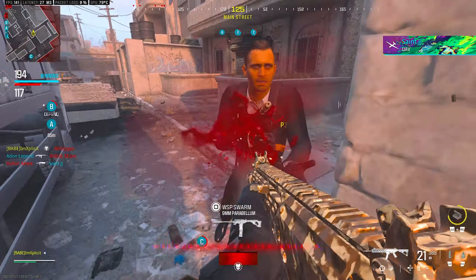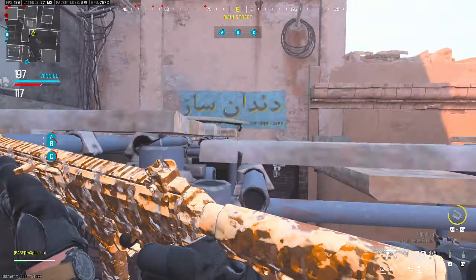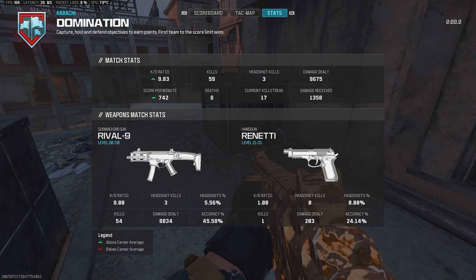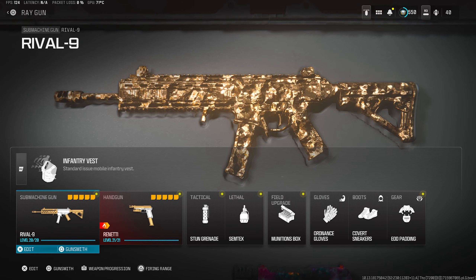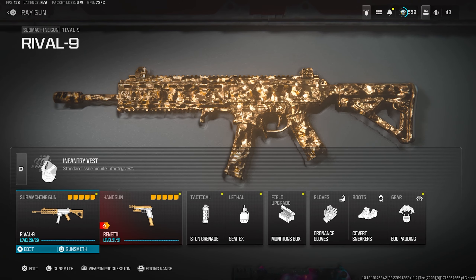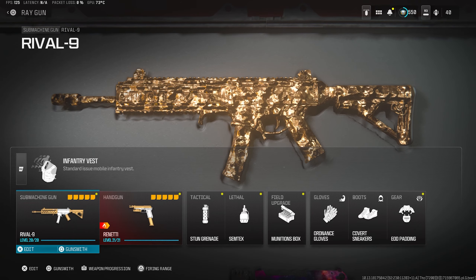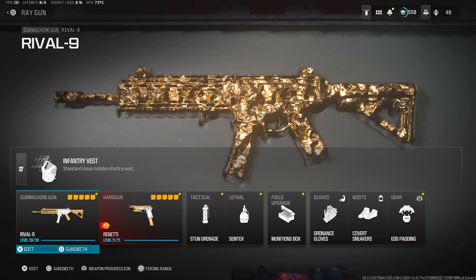Just like that the game is over. 59 kills — I went 59 and 6, 9.83 KD, 742 score per minute. Let me know what you guys thought about today's video. The vibe recently has been pretty chill, just yapping and talking about content, and today was even more of a yap session. Longer video as well compared to the recent ones I've been dropping. Hopefully you guys enjoyed it — please drop a like, it helps the video tremendously.